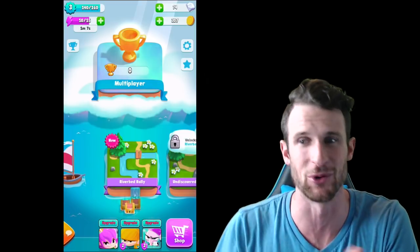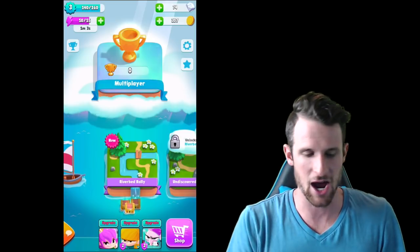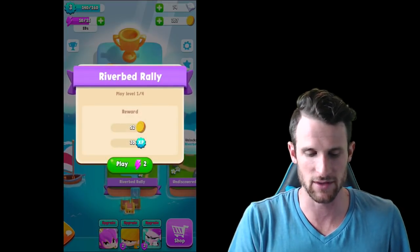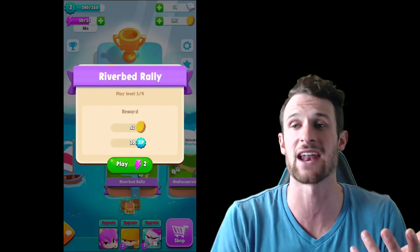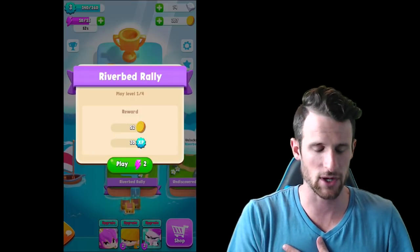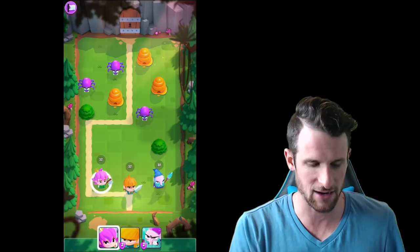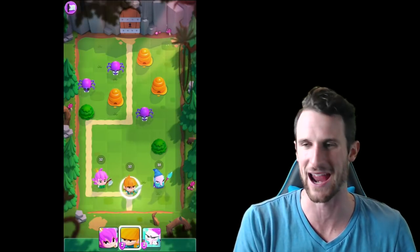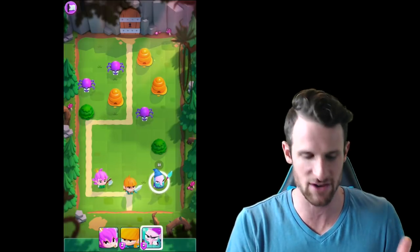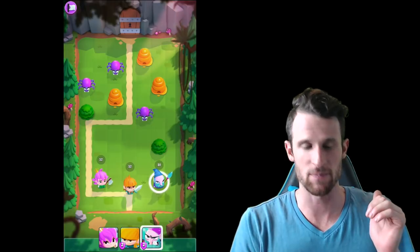Now if you guys have ever played billiards or pool before, you're going to be good at this. We're going to jump into this and play a little bit. You can see that you need the lightning ball at the bottom — I have 10 out of 15 up at the top, and you get new ones every couple minutes. I have three heroes right now: this lady, this little blonde-haired boy, and this wizard, all of which have different abilities. You can see they have numbers above their heads — 10, 12, and 12.